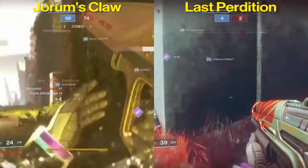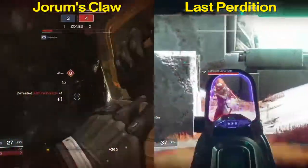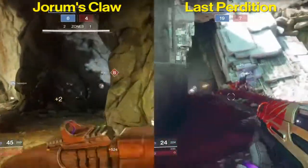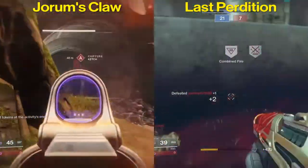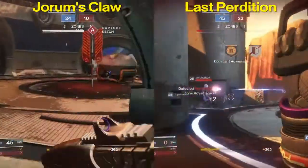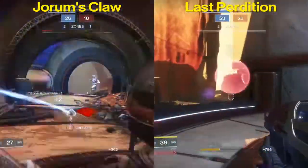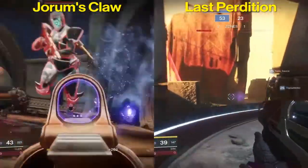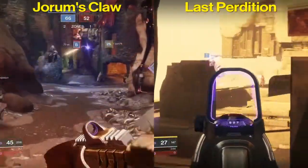I do kind of recommend staying away from Drop Mag on Joram's Claw. You have a very big magazine, and if you're dropping your magazine right after a kill or after shooting off once, you're going to be wasting a lot of ammunition. Unless you're used to waiting until your mag is empty before reloading, I recommend staying away from that. You're going to be running out of ammunition a lot if you don't pay attention when using Drop Mag. Outlaw definitely makes up for it, especially if you're good at getting precision kills.